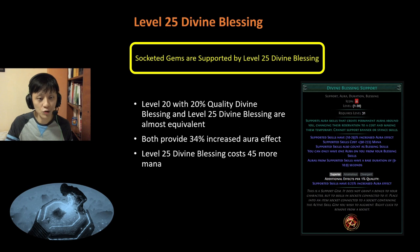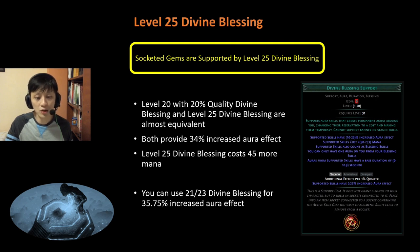However, Level 25 Divine Blessing is not as good because it costs 45 more mana. One may argue you could use Level 21 Divine Blessing with 23% quality — although very expensive — for 35.75% increased aura effect. But I think that having Divine Blessing structured in the weapon allows you to save a gem socket slot, and that is really valuable. So I will give this passive node an S tier.